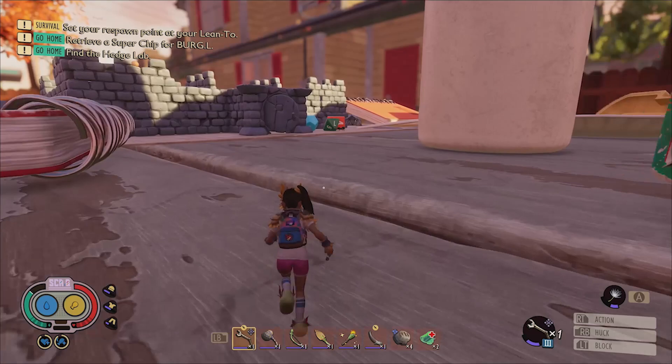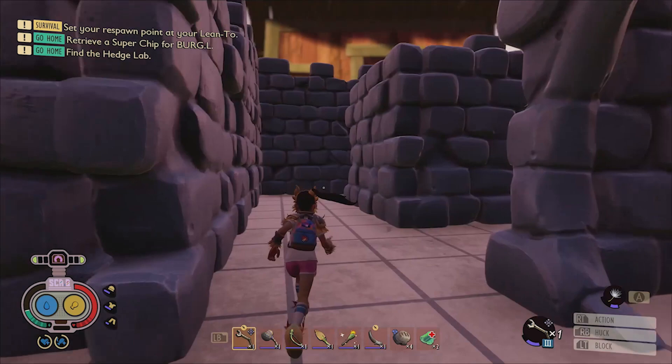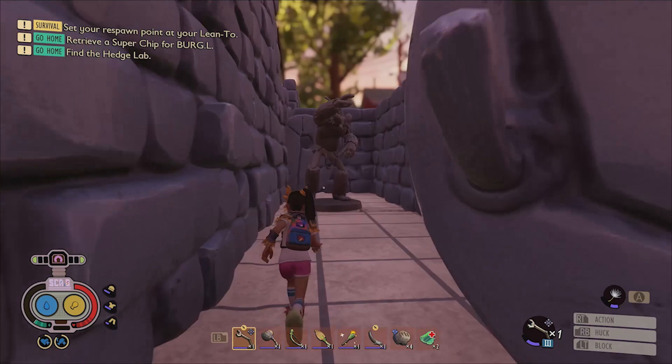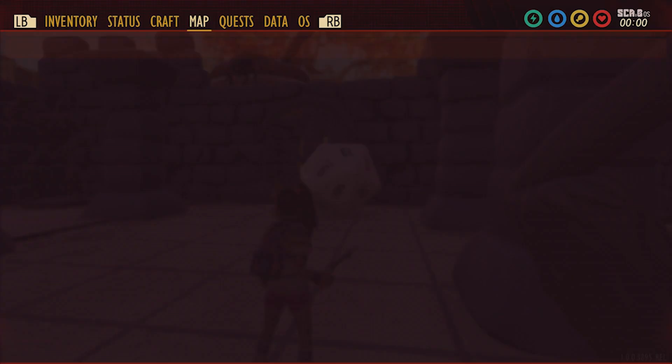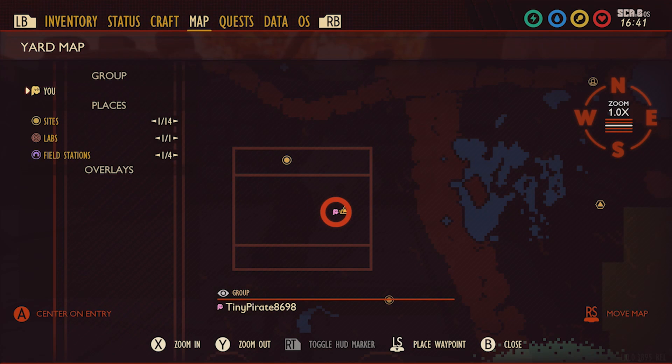When you get to the top of the table, the maze is found in the center and you can make your way to the end by turning left, then right, and then right again into the partially opened door. Following this hallway will lead you to the dice, and here's a shot of the map so you can see exactly where it is in case you're having trouble with the directions.